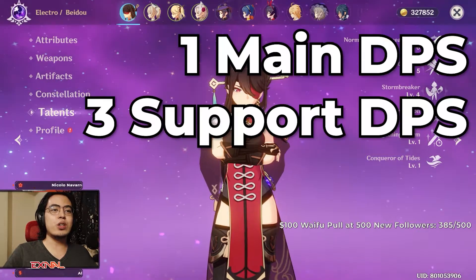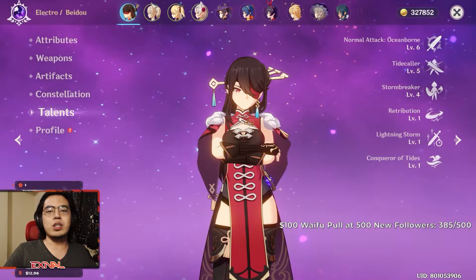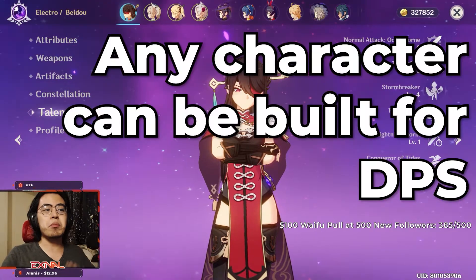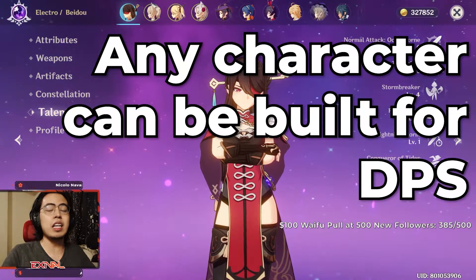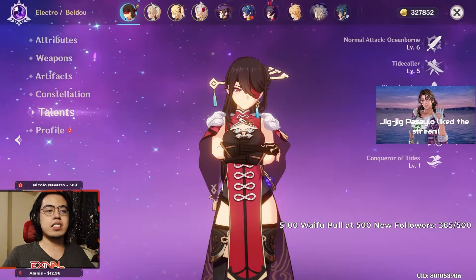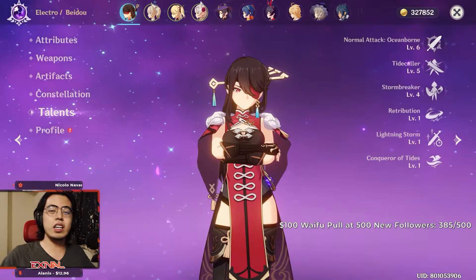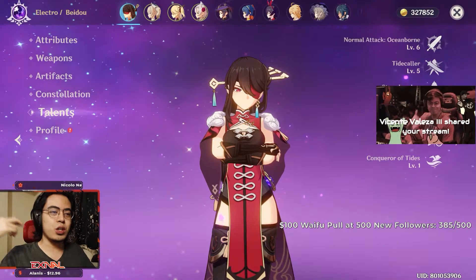You can opt to go for a third support DPS if the content you're doing is easier. If it's not a high tier abyss or a high tier dungeon, you can make any one DPS. You can even make a healer a DPS. Don't listen to tier lists — it's a PVE game. If you really enjoy playing as that character, then you make that character the main DPS. That's what's going to get you to log into the game every day and enjoy your hours spent.